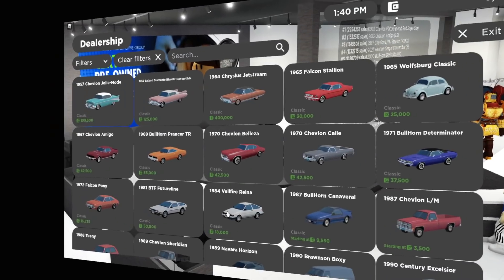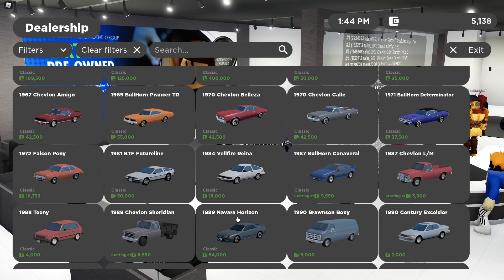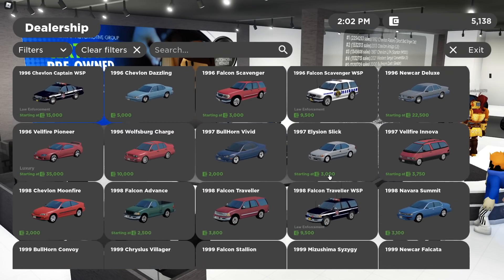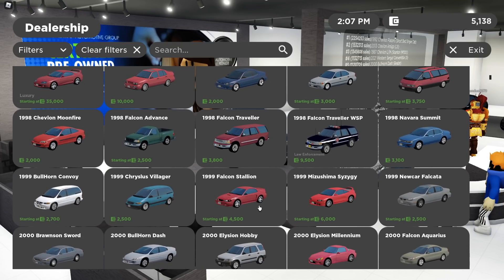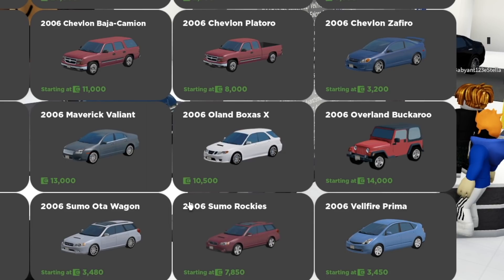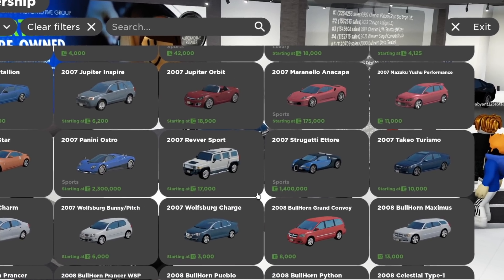We're going to visit Greenville real quick to go over some of the similarities that now exist between Greenville and ERLC vehicles. There's something similar to the 1987 Chevron LM, the 1990 Chevron Postal, the 1990 Bronson Roxy, and the 1998 Falcon Advance. We definitely have something very similar in ERLC to the Ford Mustang — the 1999 Falcon Stallion — and something similar to the 2006 Overland Buckaroo, the 2007 Reverse Sport, and the 2007 Strugati Etor.